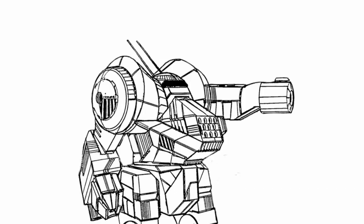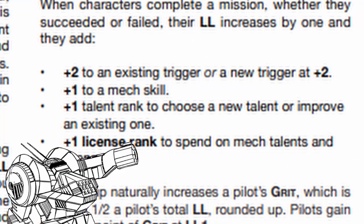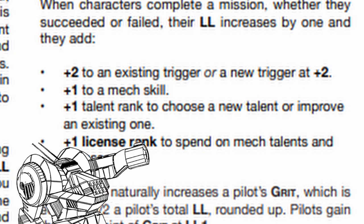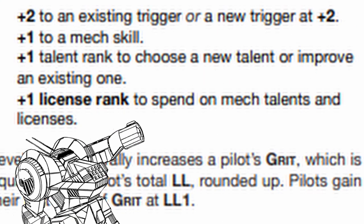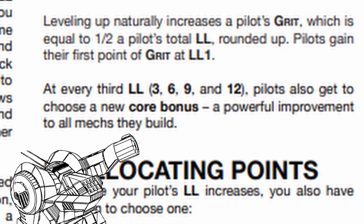Anyway, that's Giorno's Everest at level 0. So how does his mech evolve when he reaches level 3? Each time you level up, other than 1 point in triggers, mech skill, or talents, you also get 1 license point per level, plus 1 grit for every 2 levels, and 1 core bonus for every 3 levels.